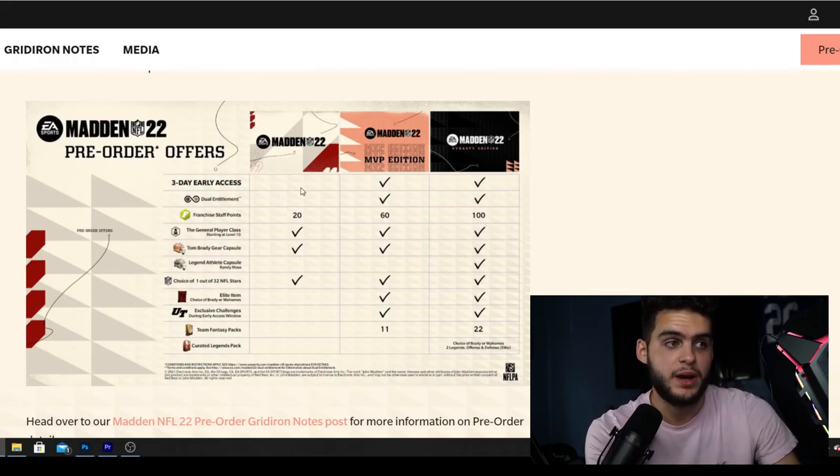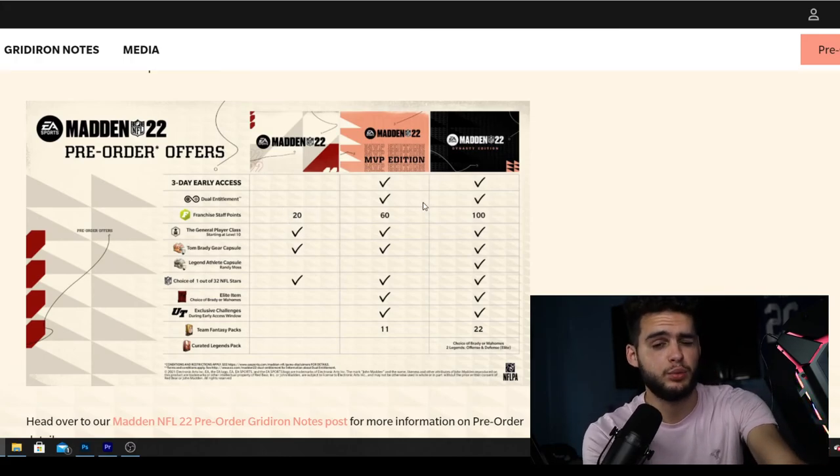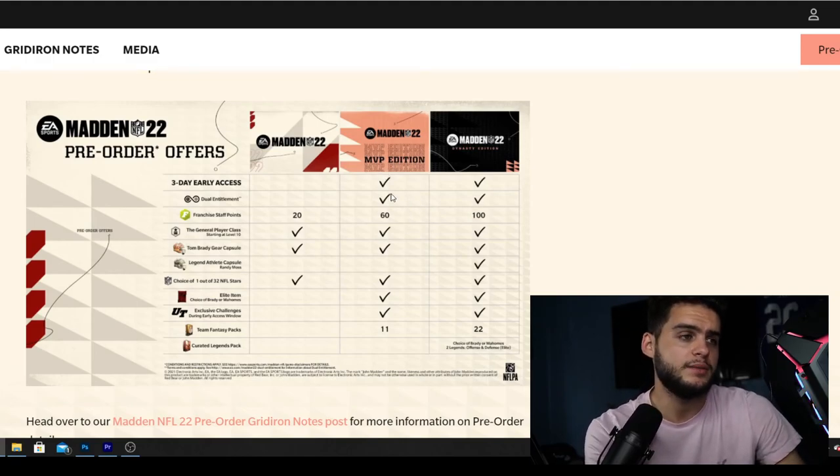If you're anything above a casual player who's going to play a decent amount, go with the MVP Edition at minimum. After discounts it's probably around $70 flat after tax. If you really care about Ultimate Team and you're going to play long term, go with the Dynasty Edition - or if you're a content creator. Overall, I'll personally be taking the Dynasty Edition.